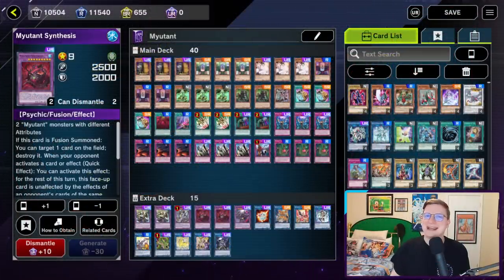Hey everybody, Joseph Rothschild here, aka MBT, back with another episode of SMD — the quick and dirty way for filthy net deckers to no-skill their way up the Master Duel ladder.